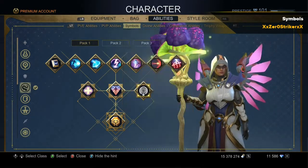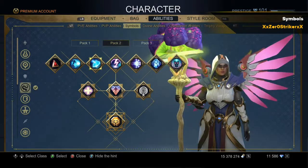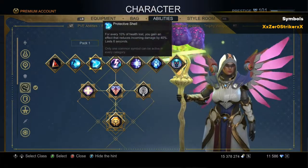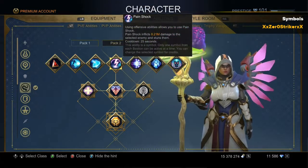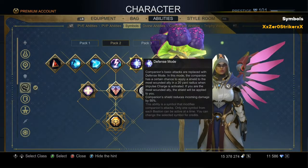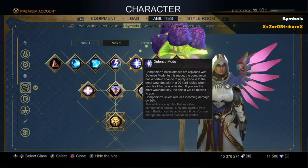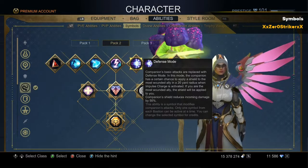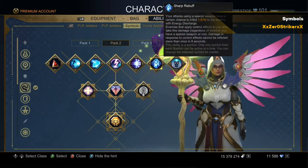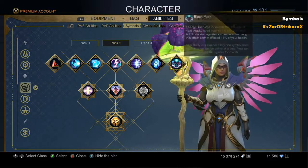In the PvP build, you want MMOs of Pain since they can't dodge it, and then Emergency Maneuver Dodge for free immunity, Protective Shell, Pain Shock, Defense Mode, and Sharp Rebuff. The reason for Sharp Rebuff is because every 8 seconds you can activate it, which will activate your Black Mark, which boosts your damage by 15%, which is pretty nice. And then you want Narius Hammer.